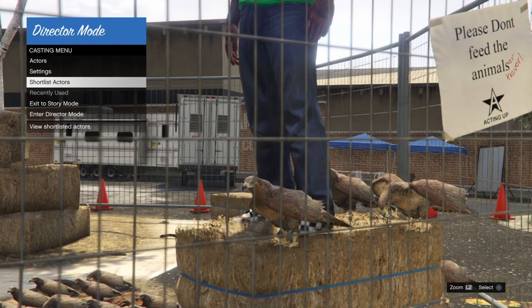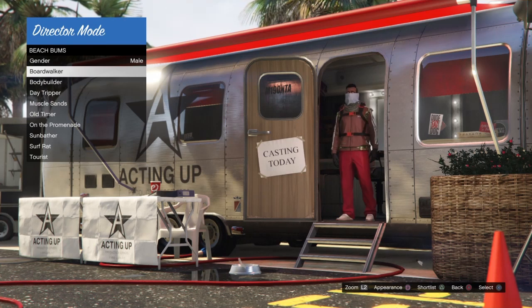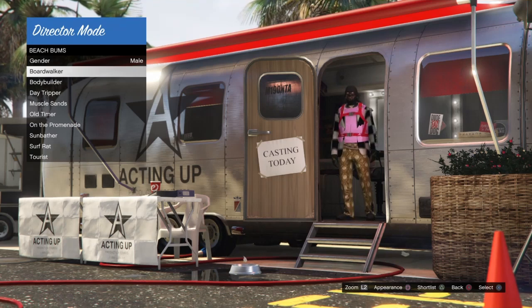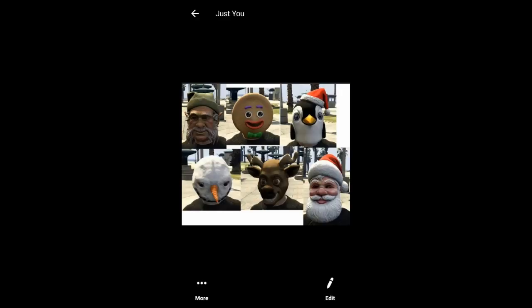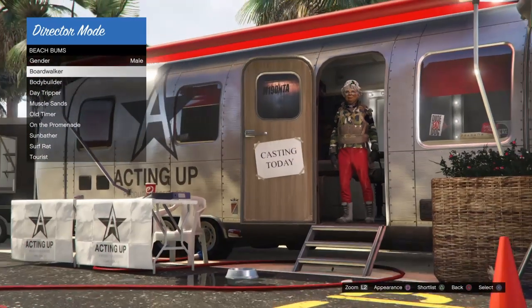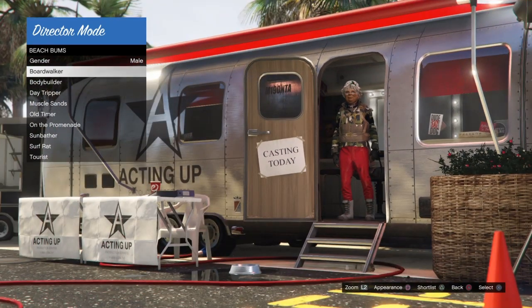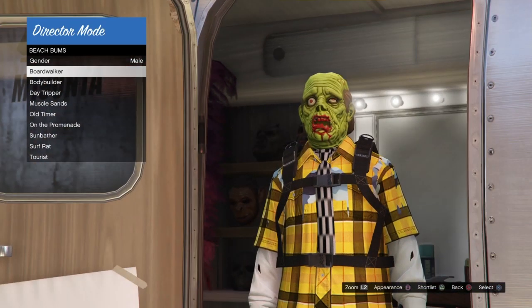Once your character is staying over there, press Circle to back out, go into Actors, and select Beach Bums. It'll take you back over here and while hovering over Boardwalker, hit Square — or X on Xbox — to change your appearance. Keep changing your appearance until you find an outfit you like that also has a Christmas mask. Make sure the outfit doesn't have any blacklisted components — Christmas pants, shoes, or shirt are all blacklisted. Keep changing until you find an outfit you're sure will work.